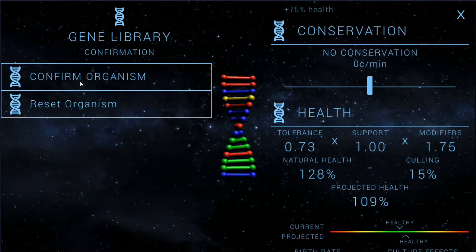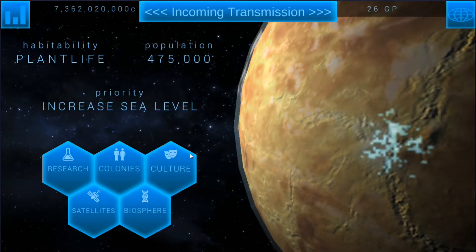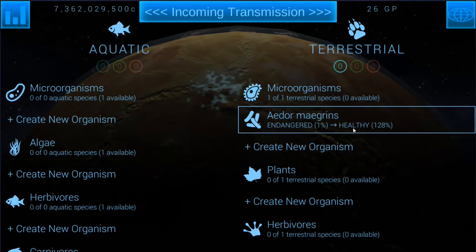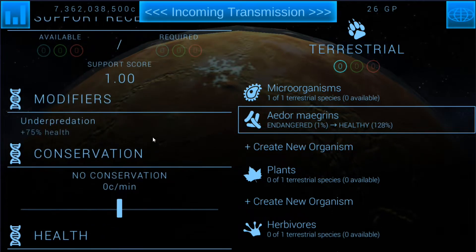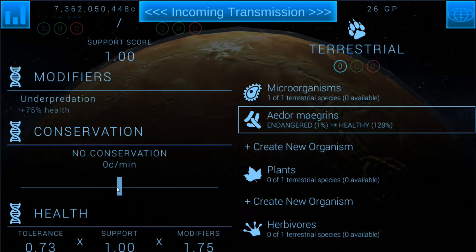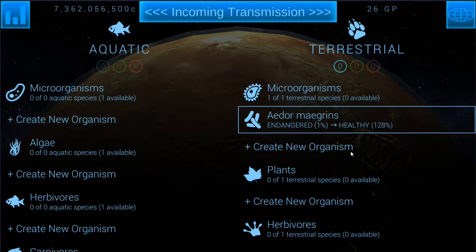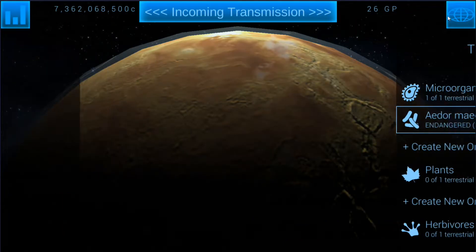Let's zero this out and confirm. We'll just stick with the name. So they're endangered, but they're on their way to healthy. The projected health is 128%, so let's go ahead and cut the conservation back a bit. Actually, you know what? We're going to leave it — 128% isn't that bad. When we create the new plant, there'll be a support form, so we're going to see that actually drop. So let's just go ahead and leave it.